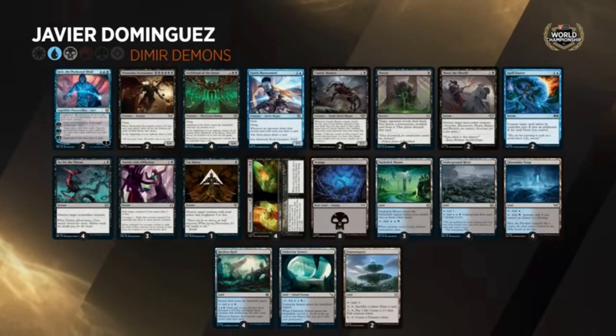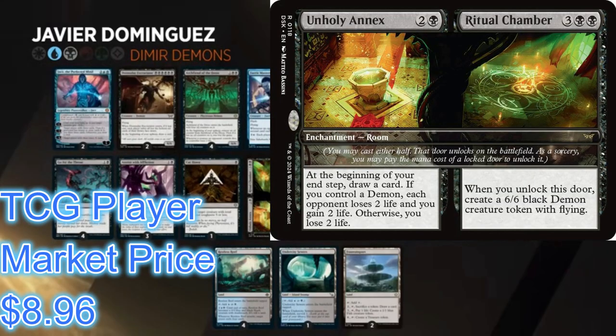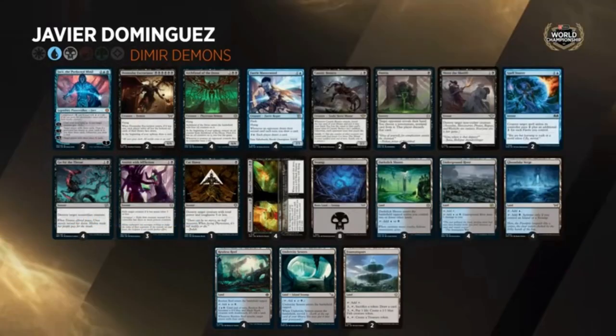Those are the two paths to victory: either beat you down fast with big demons or mill you out with Jace. Now let's look at the draw engine — Unholy Annex Ritual Chamber. Unholy Annex costs two mana plus one black, three total. It's basically a Phyrexian Arena but at end step and you take two damage. However, if you control a demon, you gain two life and your opponent loses two life. That's why there are demons in the deck, and the Ritual Chamber creates a 6/6 demon token.